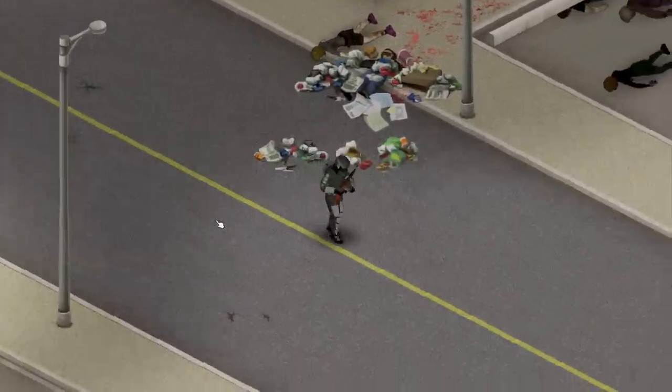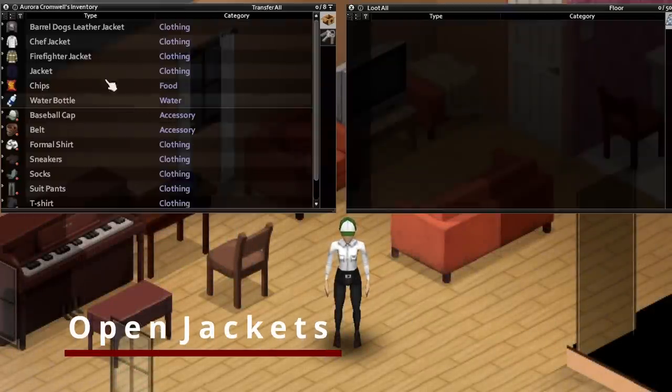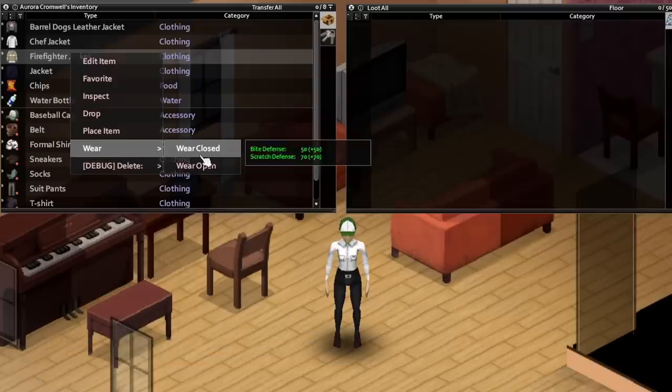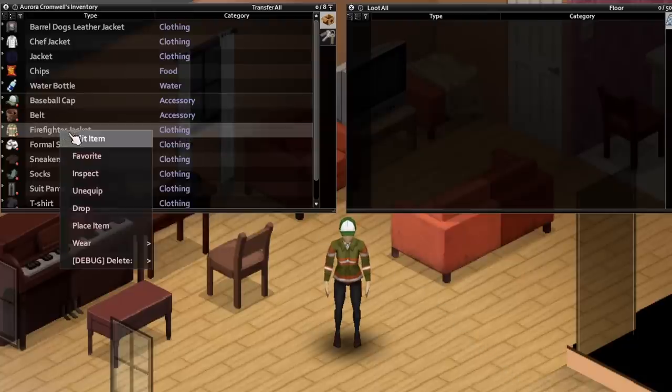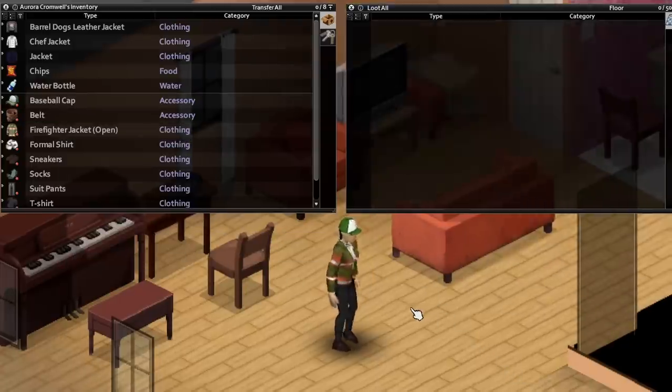Whilst we're on the topic of cosmetic items, a slightly smaller mod that I'd always recommend is the Open Jackets mod by Spongy, which was published on May 25th. With this mod, all vanilla jackets can now be opened. Spongy has some other mods out there as well and does some fantastic cosmetic stuff in general, so give them a look too whilst you're at it.